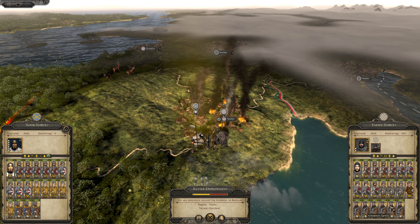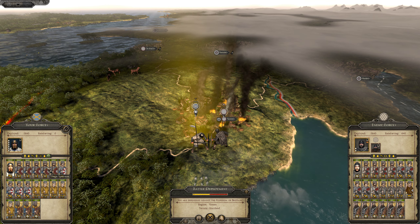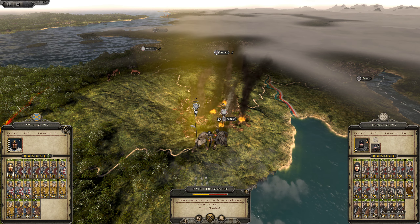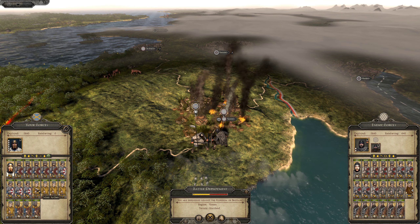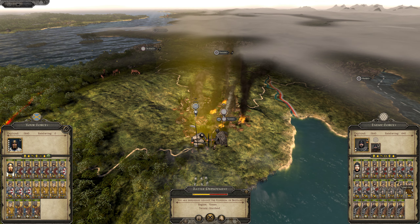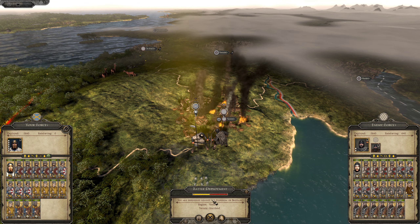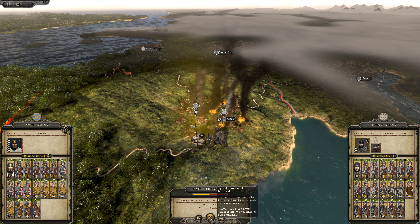They are throwing javelins and usually those javelins are very, very effective. We have a lot of spearmen units which should be able to stop them, but they will still be able to inflict high casualties on us. We have plenty of archers, so from distance we should be able to inflict some casualties before they come in. Also, we are defending on high ground so that should give us a huge advantage. With that being said, let's jump onto the battlefield.